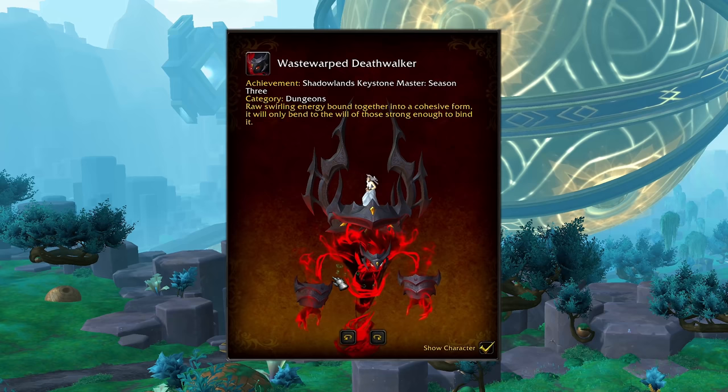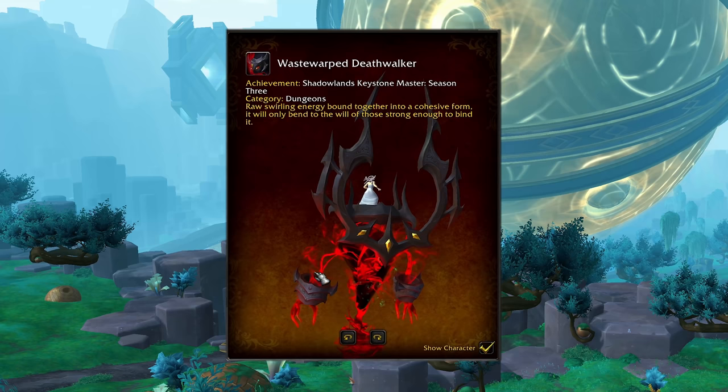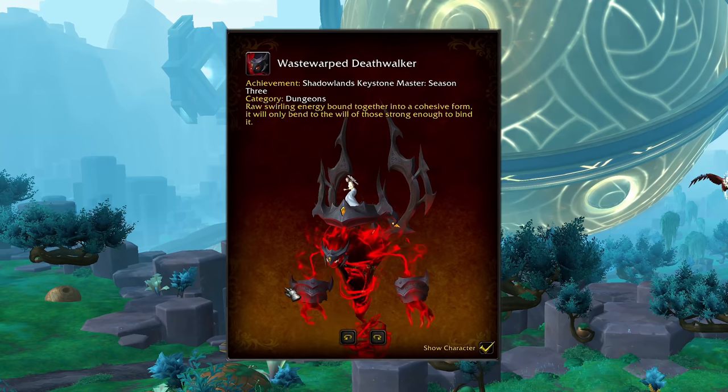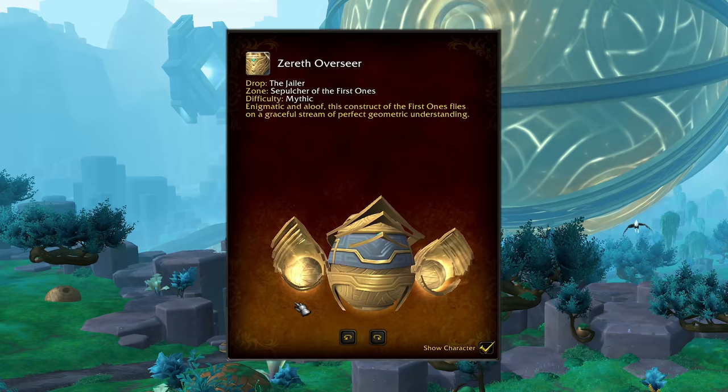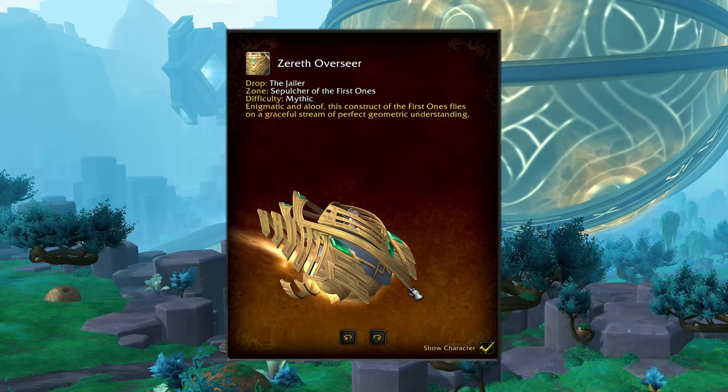Speaking of seasons, we've got a couple of miscellaneous mounts to wrap things up with. Check out the Wastewarped Deathwalker — this is the Keystone Master mount for Season 3 of Shadowlands, and it is very, very red. The Venthyr purists have got to be happy about this; it will go with your Venthyr mog. This is going to come from achieving a Mythic Plus rating of at least 2500 in Shadowlands Season 3, which is up from 2k — though keep in mind you'll have both wings of Tazavesh to help boost that score. We've also got the Zereth Overseer, the only mount of this model found so far, which drops from the Jailer on Mythic difficulty in the new raid. They describe it as a construct of the First Ones that flies on a graceful stream of perfect geometric understanding.